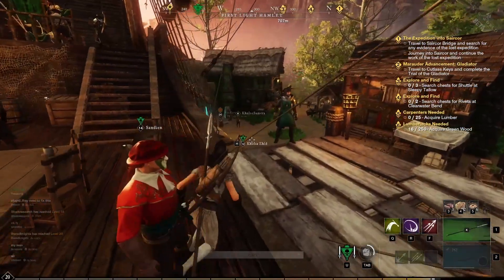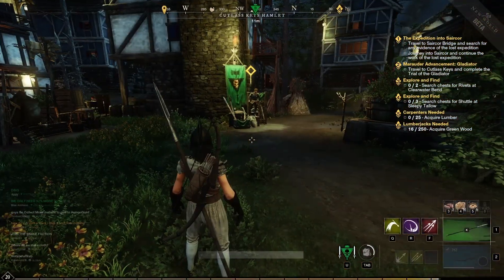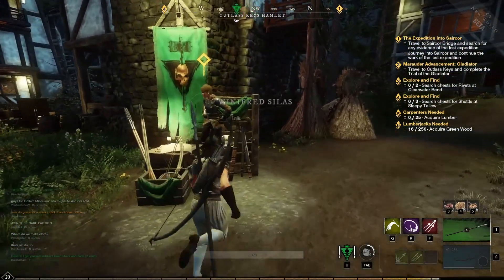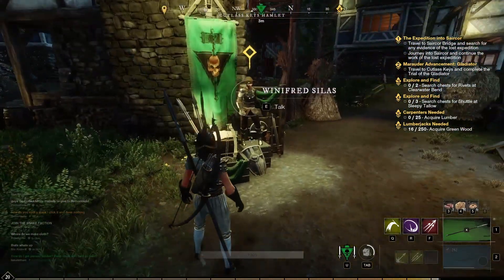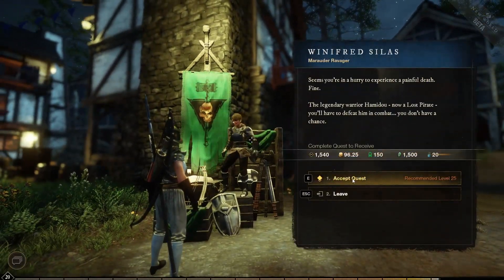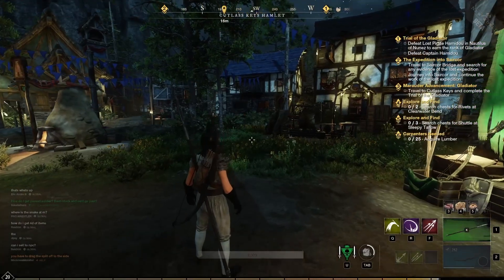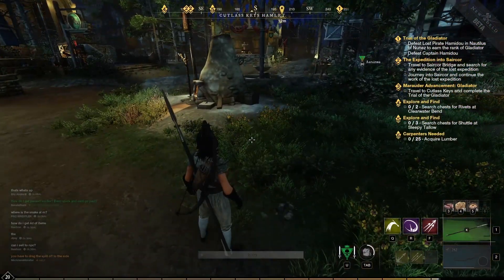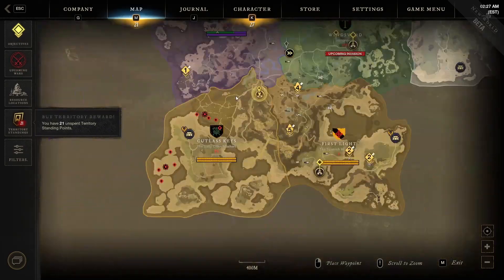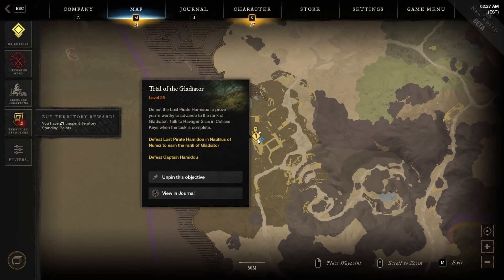Let's get there and see what this one is. Now that we've finally made it, we talked to this town's marauder NPC. And now it's asking me to kill Lord Pirate Hamido, which is gonna be right here. Let's head over there and see if we can do it.